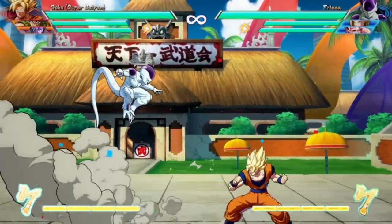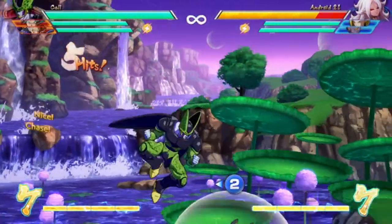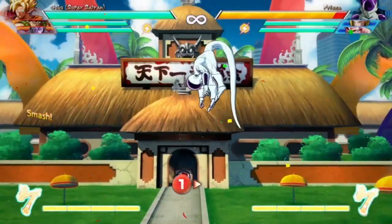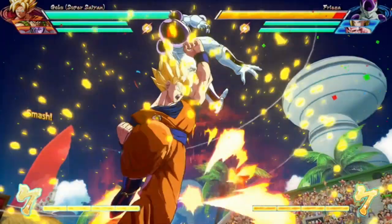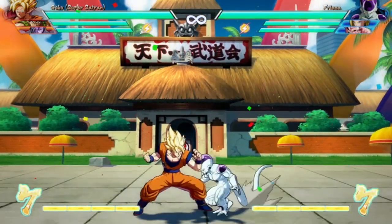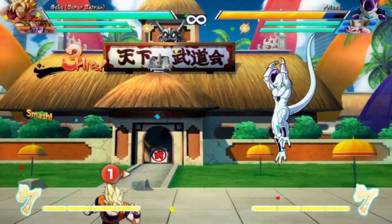Smashes come in all shapes and sizes, but when you get right down to it there are only two distinct types: there's a side smash and an up smash. In general, most characters' standing heavy is the side smash, and most of the light auto combos, the crouching heavy, and the jumping down heavy are your up smashes.